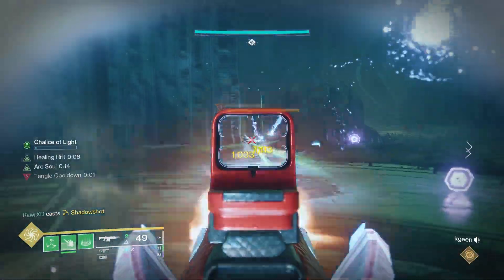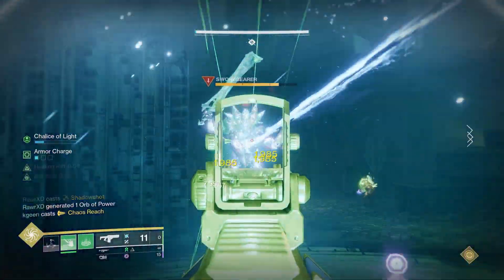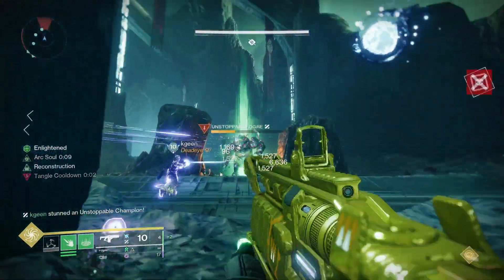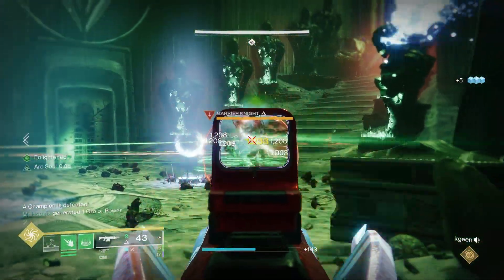Strand and Void are the surges for this week, so either of those are good. Tractor Cannon is great here for melting champions and blinding both sword bearers and gatekeepers. There are Unstoppable champions at the end of the encounter, and Fusion Rifle is the overcharge, so bring a good Fusion Rifle for stunning and for damage.